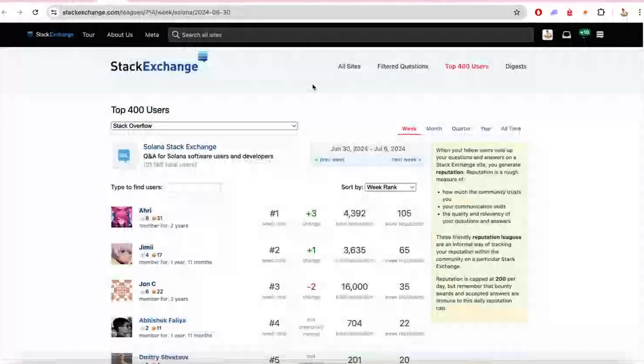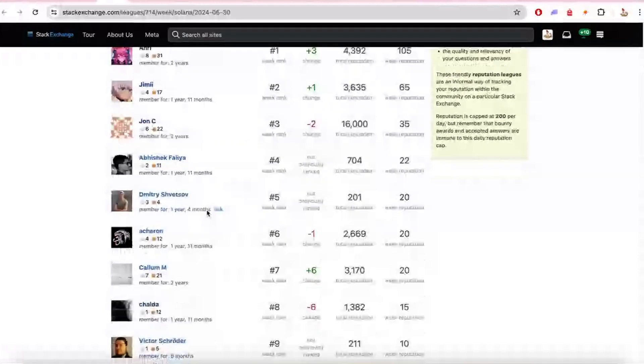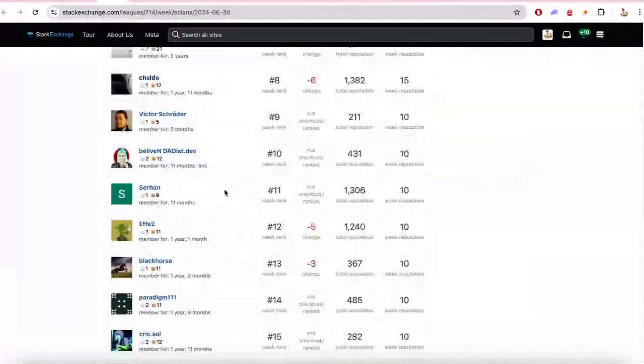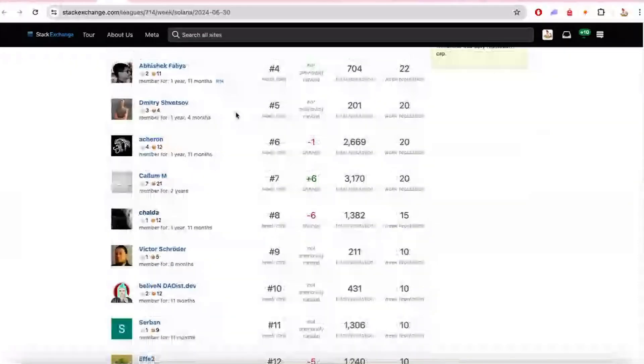And one thing we forgot is Stack Exchange. We have Jimmy again, John C., Abhishek, Dimitrov, Svetsov, Akron is back, and Kalam. Thank you everybody for contributing to Stack Exchange — super helpful. Keep up all the great work. A lot of new faces on there. This is one of the best ways we can help improve developer education and discovery in the ecosystem. Ask your questions on Stack Exchange, and even post them on Twitter for faster responses. That's going to wrap it up for this episode of The Changelog — we'll catch you next time. See you next week, bye-bye.